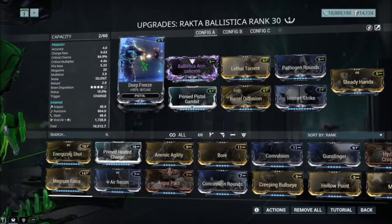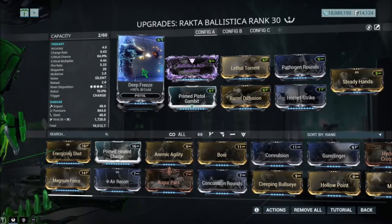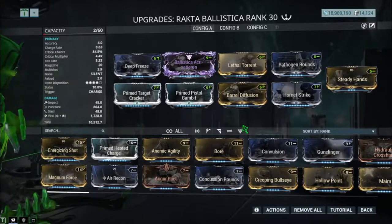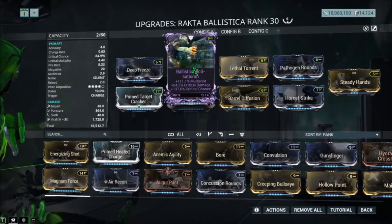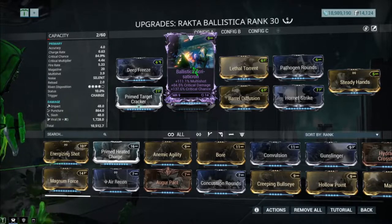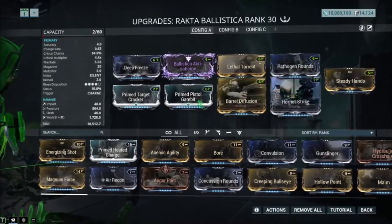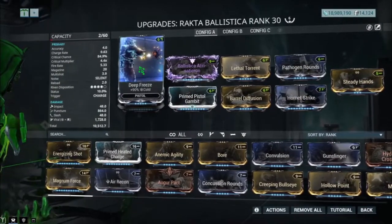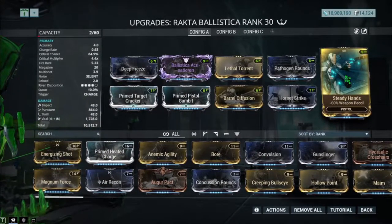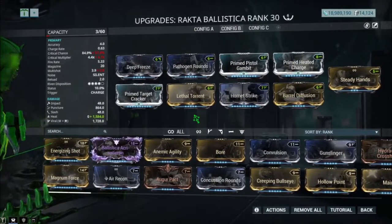I got Deep Freeze here — I'm not really sure if this polarity came with the weapon, but if it does, Deep Freeze. If not, replace Deep Freeze with something different, maybe a 60-60 status chance mod. I have a Riven here with 111 multi-shot, 84 critical damage, and critical chance at 137 with the Torrents. You guys can replace Deep Freeze with Prime Heat Charge if you want. Steady Hands for the recoil because this weapon has a lot of recoil.